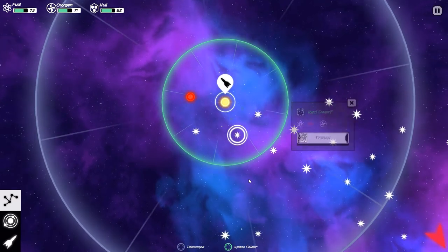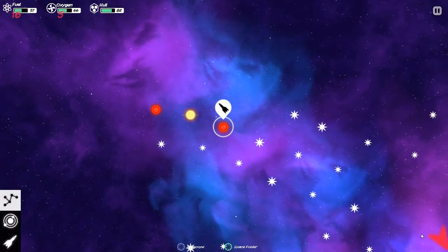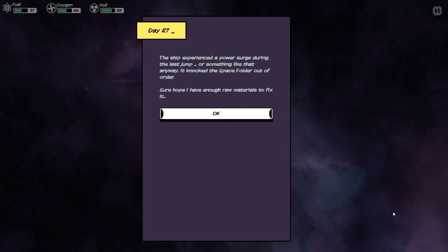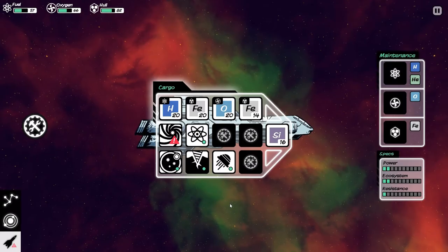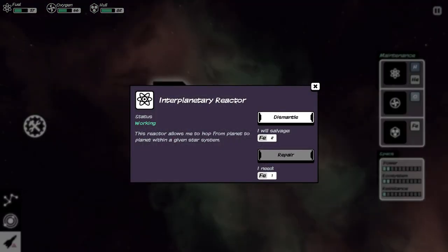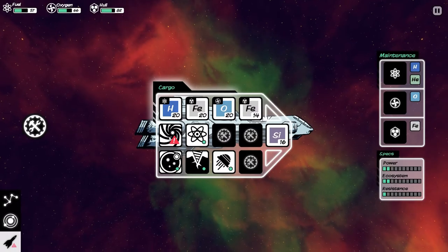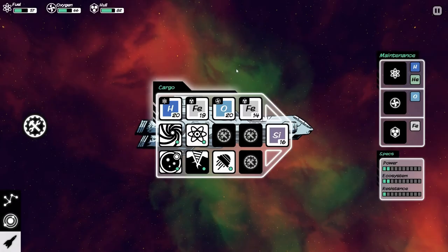Let's move on to the next system. We have a red dwarf and we have a black hole — let's steer clear of that black hole. The ship experienced a power surge during the last jump, it knocked the space folder out of order. Sure hope I have enough raw materials to fix it. So now our space folder is out of commission, which means we can't really travel around too much. We could travel within this system, but we can't leave without first repairing our space folder. Luckily it's only going to take one iron to repair, so there you go.